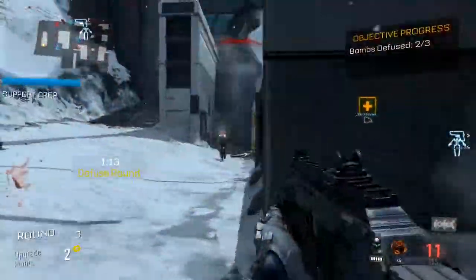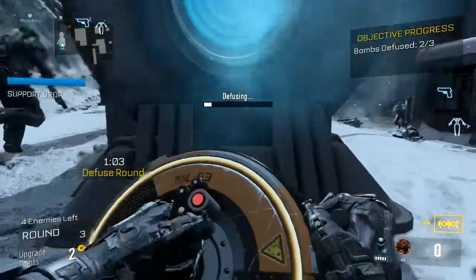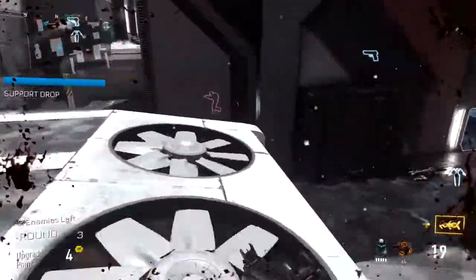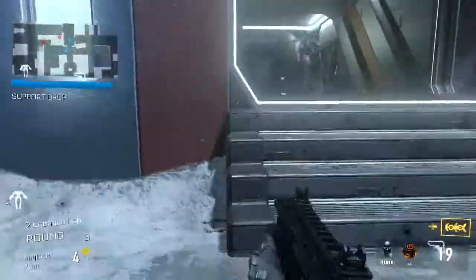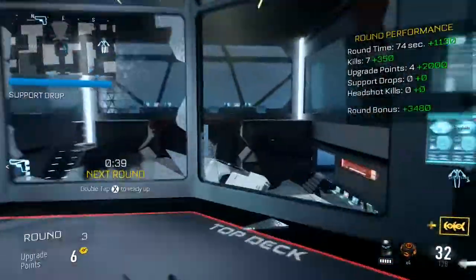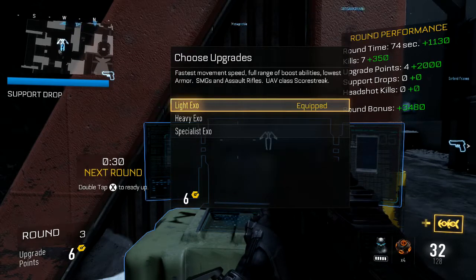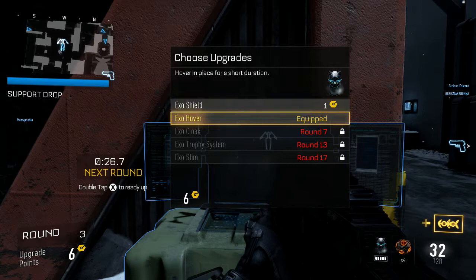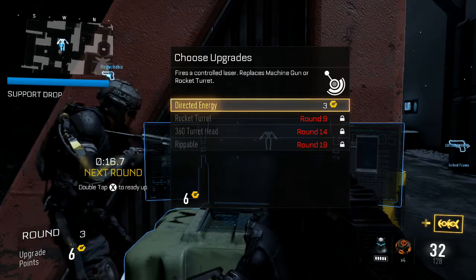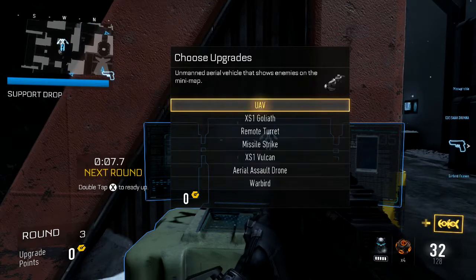Now for balancing — what they adjusted was the Bal-27, the HBRA3, the ASM-1, the MP11, EM1, the EPM3, XMG, the Ameli, and the PYTAEK. The Bal-27's damage has been reduced, the max damage range has been decreased, and the recoil has been adjusted. Some people are saying it's still kind of good — not as strong as before, but still usable. The Bal-27 was the first gun you unlock and its damage was incredible. You've seen FaZe, OpTic, and other MLG clans at the MLG Columbus Open overusing the Bal-27.